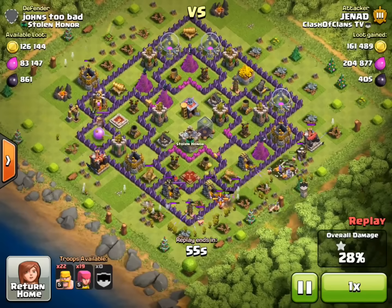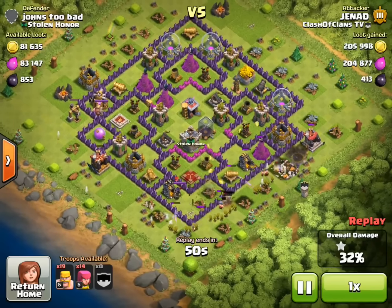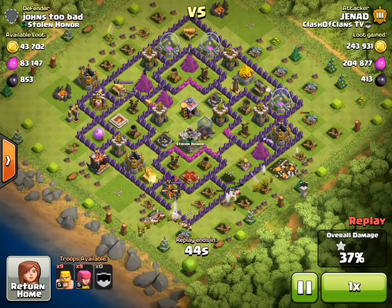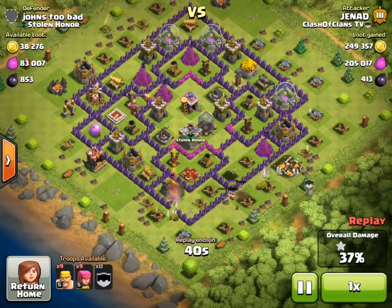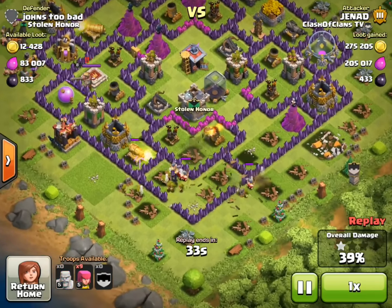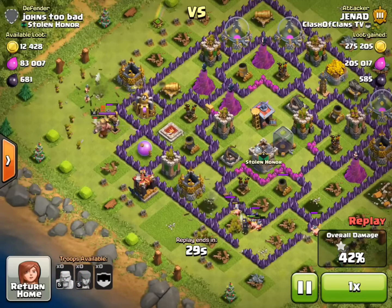I still had a lot of Barbarians and Archers, and I did not have spells or my Barbarian King or Archer Queen, so I decided to drop a lot of my troops on the bottom side to go after that Archer Queen and get those Gold collectors down there, because they had a lot of Gold in them and I did want to upgrade Walls. Right now I have all Level 8 Walls, but in the comments below, tell me if I should upgrade defenses like my Air Defense to Level 7 or start upgrading my Walls to Level 9. It's a really tough decision.